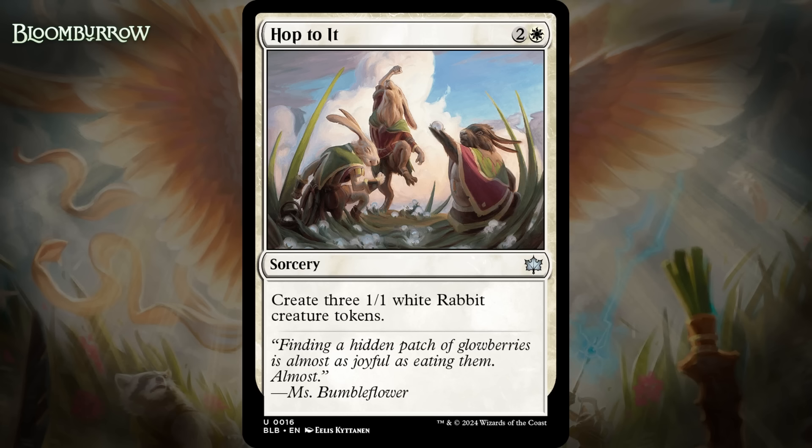Next up, it's Hop To It, which for two generic and a white is an uncommon sorcery. Here's a card that combos with the last one because it creates three 1/1 white rabbit creature tokens. Three bodies for 3 mana is a good deal, and going wide and having the rabbit creature type are things that matter here, as does having tokens in general. I'm giving this a B-.